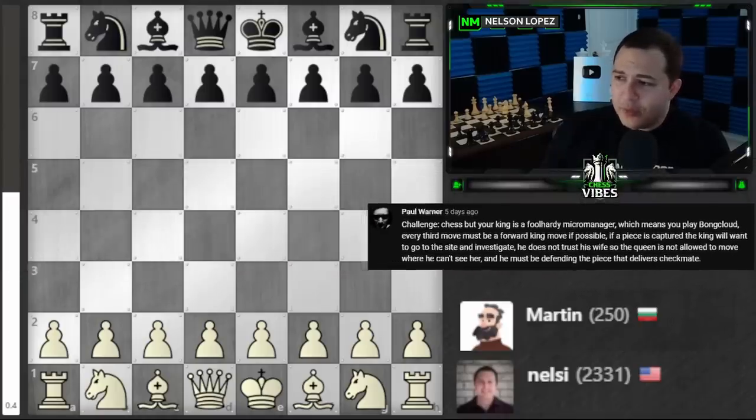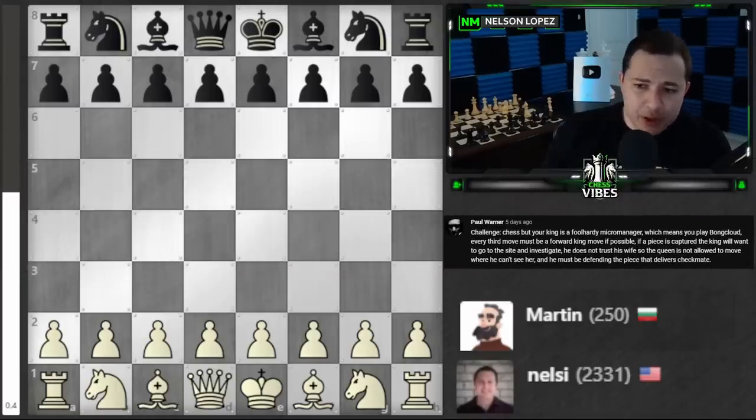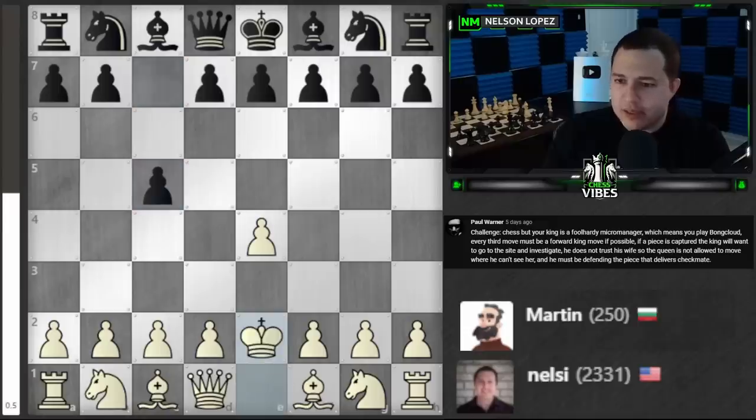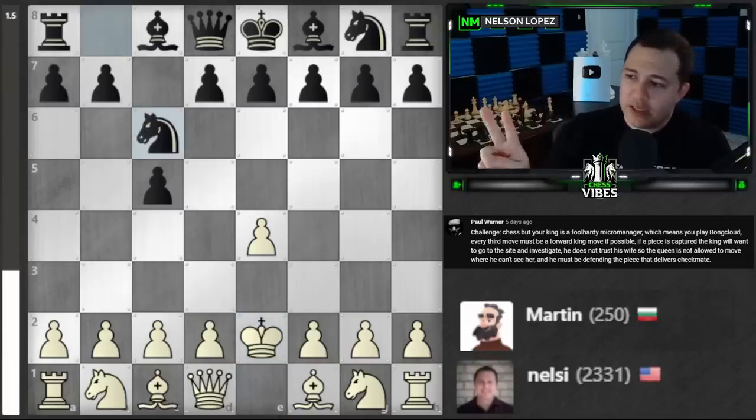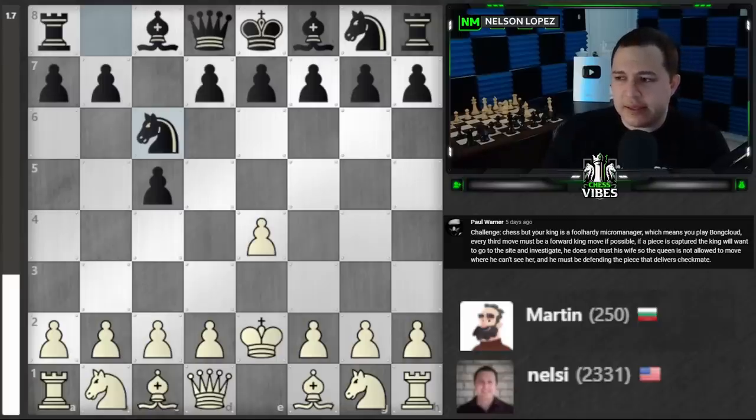Alright, here we go Martin. Let me read my instructions again, make sure I get this. I have to play the Bond cloud, so let's play e4 and then we'll go king e2 next. Every third move I have two regular moves and then I've got to move my king forward, and I also have to go to the site if I capture a piece.